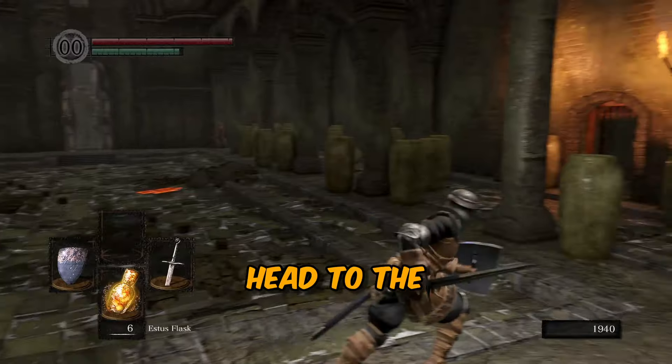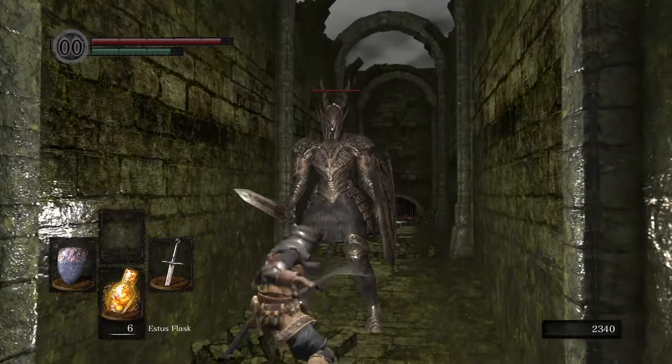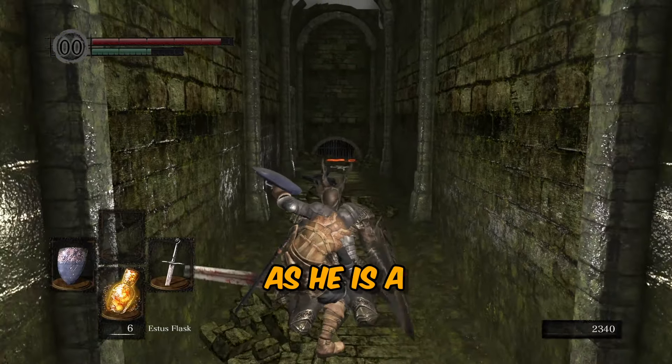Instead, head to the door on the right hand side, follow this passage and then either kill the Black Knight or run straight past him, as he is a little tanky.